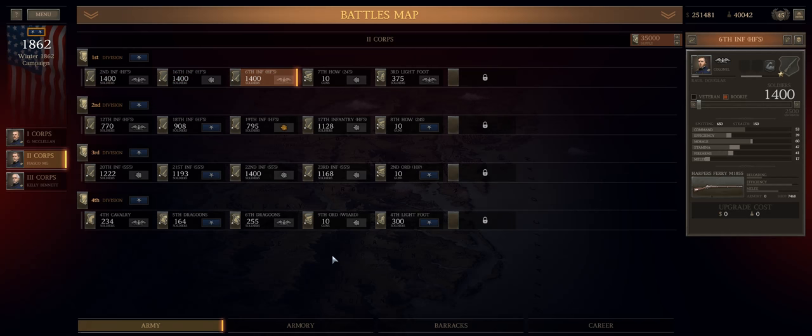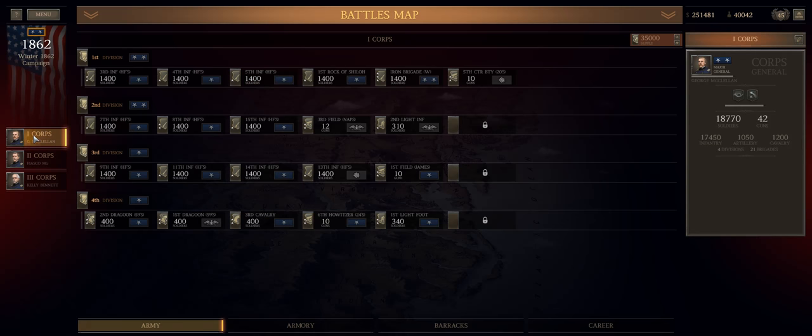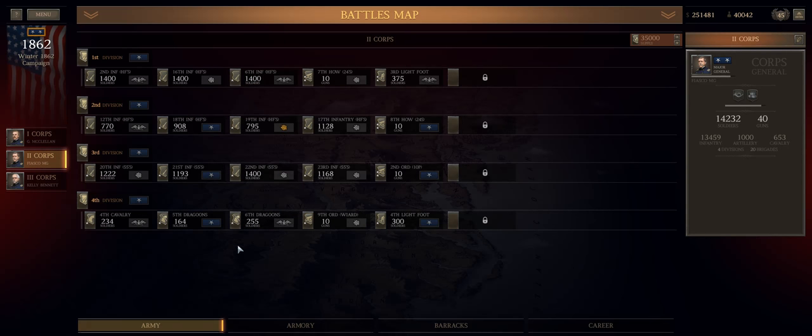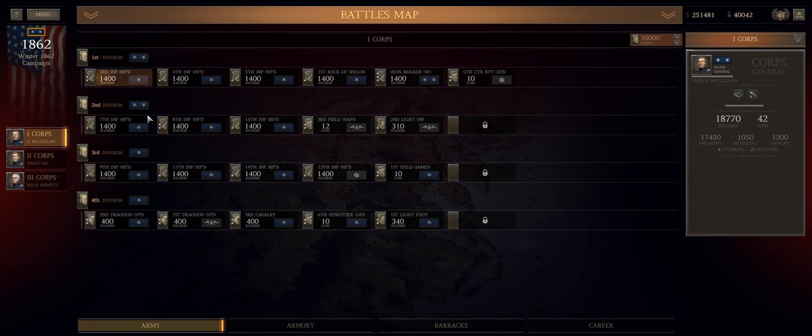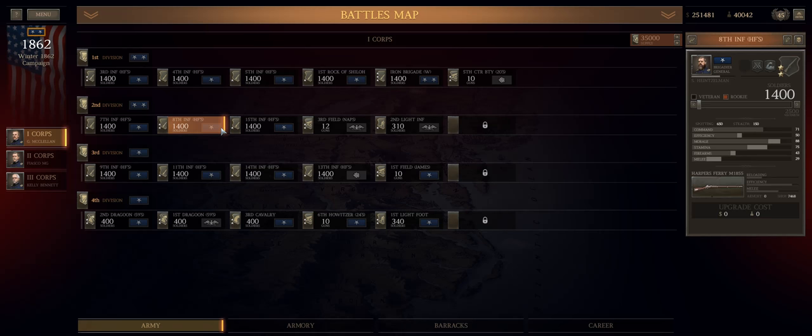Where at Antietam I had enough maneuver brigades — enough men that the army was big going into that battle — I could open up fronts wherever I wanted. That meant my individual units might not have been as amazing as they could be, but I was able to really control where the fighting occurred. If I ever felt like I was bumping up against a well-entrenched position or didn't have a very obvious route of maneuver, I just opened a new front — pulled four brigades and opened a new front. And then the Confederacy had to maneuver, so that when it came time to ultimately take Sharpsburg, there was basically nothing to resist that push.